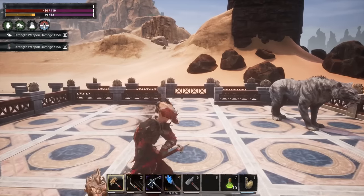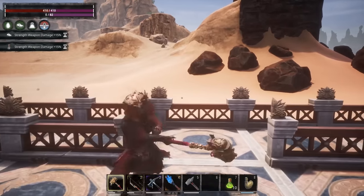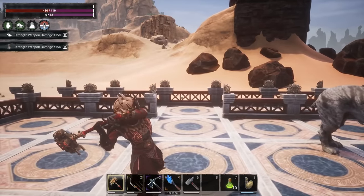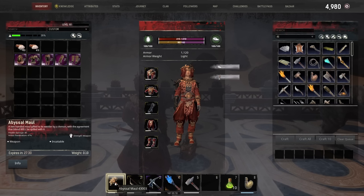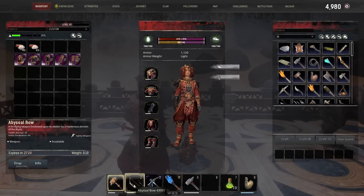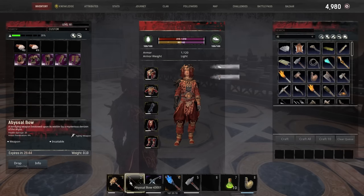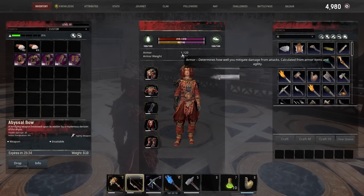You're not going to get a lot of attacks out of this — three light attacks before stamina is fully drained, and only two heavy attacks. That's using the abyssal maul, which I feel is best in slot if you're going to be corrupted. We also have the abyssal bow — the great thing about it is we don't have to carry any ammo, so we have unlimited ammo with quite nice health damage and armor penetration. Additionally, the armor and weapons have almost no weight at 0.10 each, and we're cranking out 1120 total armor while in light armor.